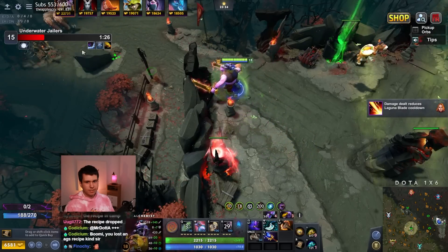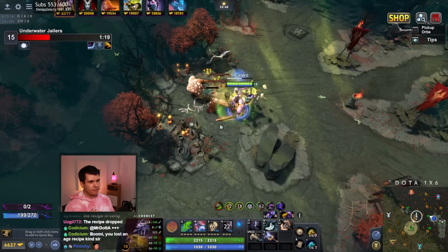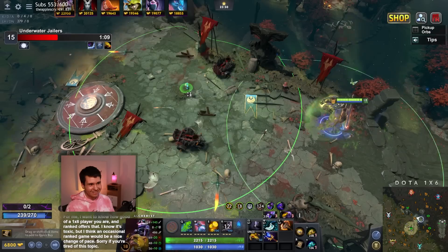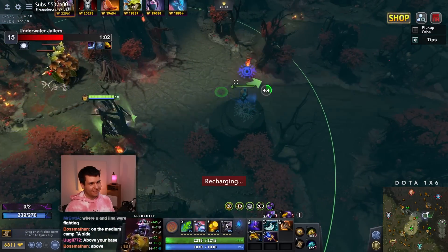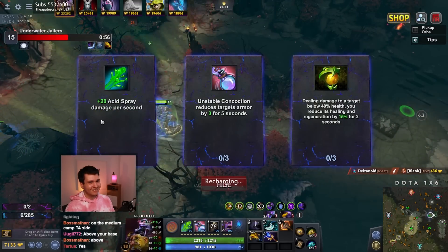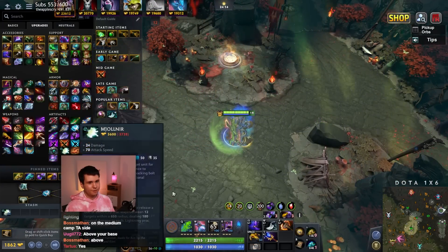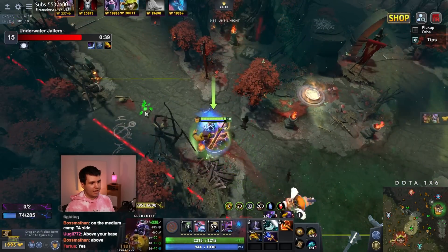In the camp above my base — up here? Okay, I gotta pick this up, this is very important. There it is: Alchemist recipe. Let's go ahead and get ourselves the Battle Fury upgrade. So we get ourselves some Mjolnir — now we at least do damage, and it helps with our farming even more. Yes, look at that. So we save up 6,000 gold now.